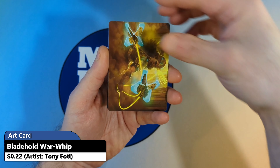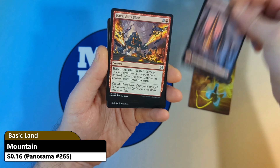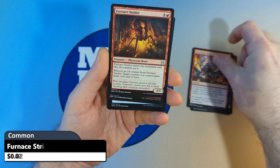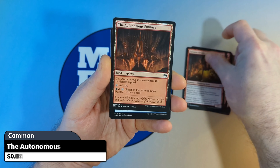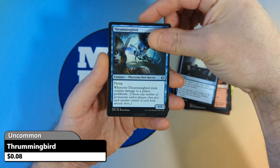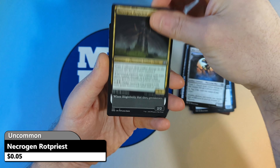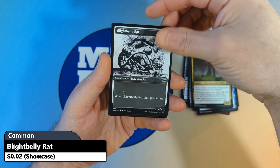Alright, so we start this one off with a non-signed art card, followed by a Mountain. Then we're going to see a Hazardous Blast, a Furnace Strider, followed by the Autonomous Furnace, Tamiyo's Logbook, then a Thrumming Bird, a Mirror Convert, a Necrogen Rot Priest, followed by a Blightbelly Rat.